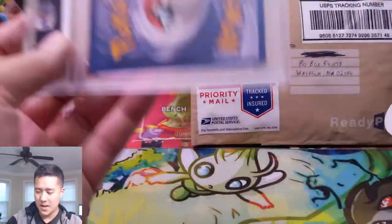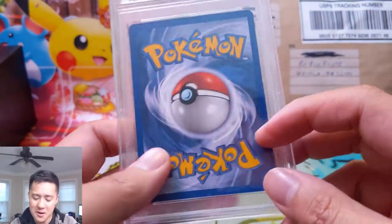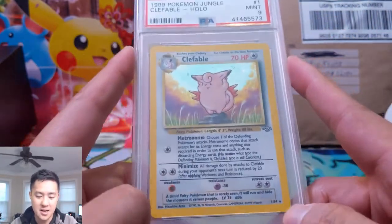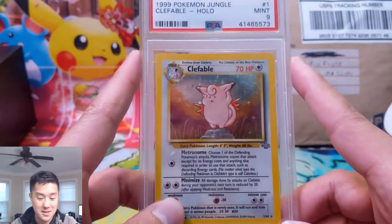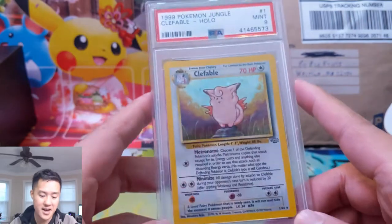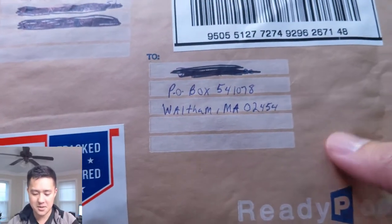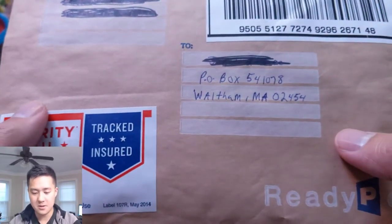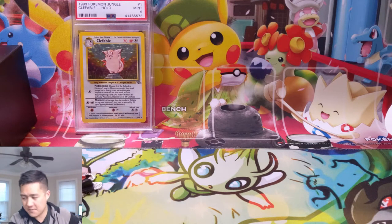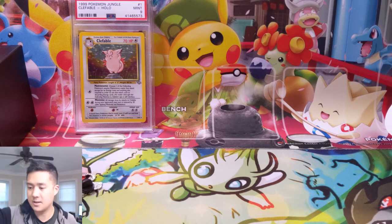Before we get into the second half of the box — about another 16 packs — let's go through some cards we picked up. In one of our recent market videos we talked about Jungle Unlimited PSA 9 and my collection isn't as far along as I thought. So we picked up a Clefable PSA 9 from the Unlimited set at a very good price — 20 dollars. A card that's about 20 years old, PSA 9 foil — that's a win! Thank you Eric for sending this out. There was some trouble with the initial package but yeah, address is always in the description.